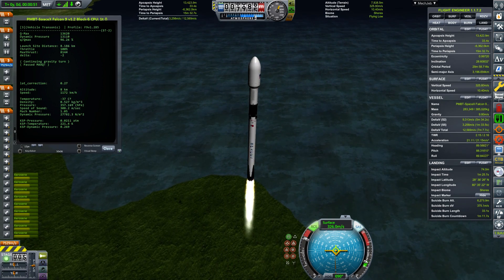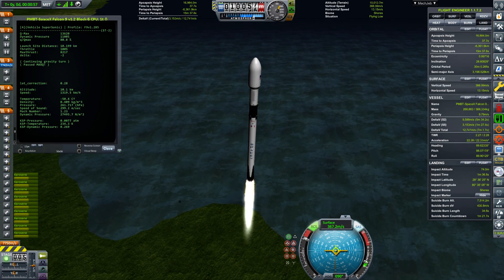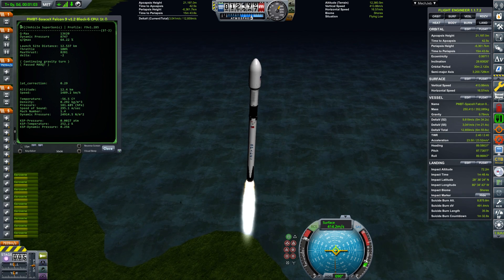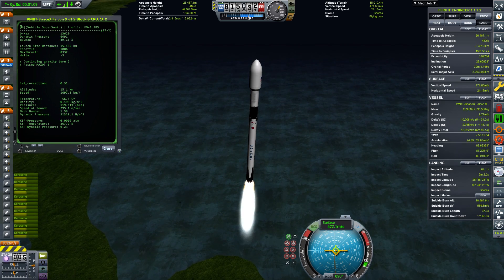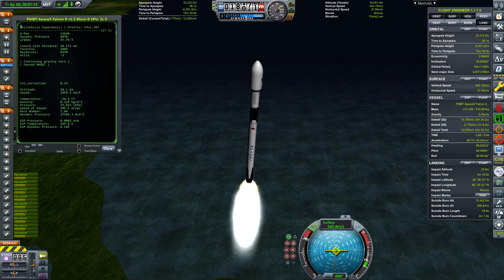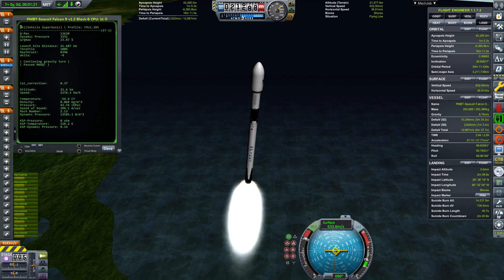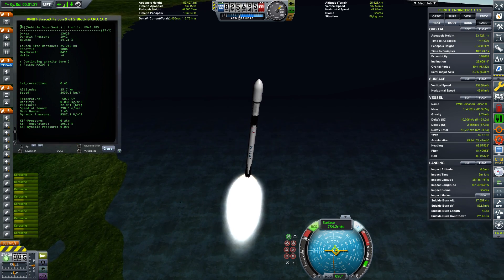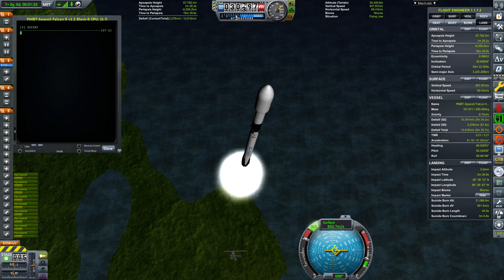After passing max-Q we get back to 100% throttle. The vehicle is now supersonic — supersonic is when we are above Mach 1.2. Our altitude and speed in kilometers per hour are visible on screen. We can compare these values with YouTube videos from real SpaceX missions, as these are the values we would have in a standard atmosphere.